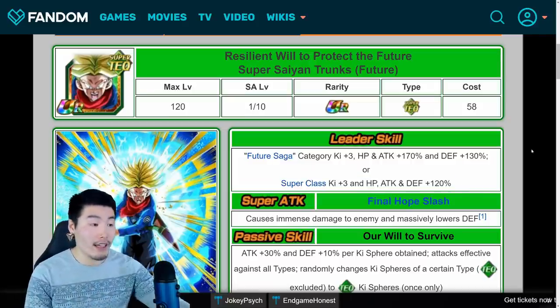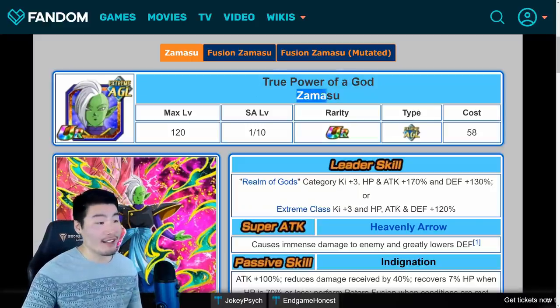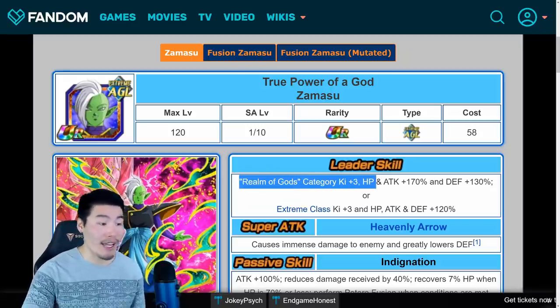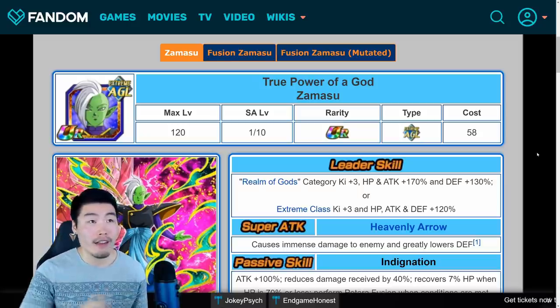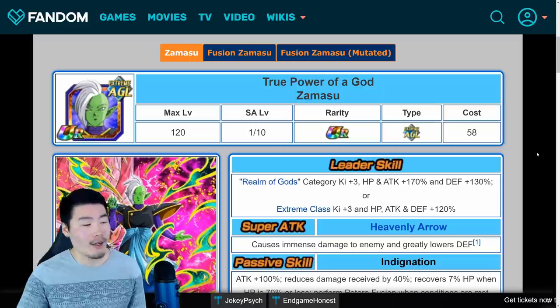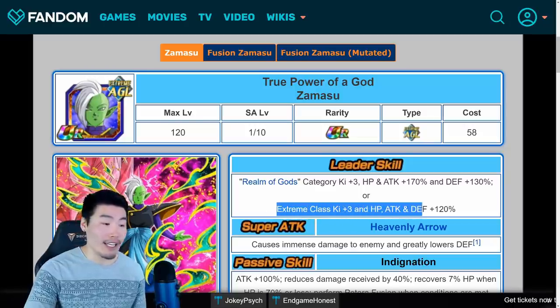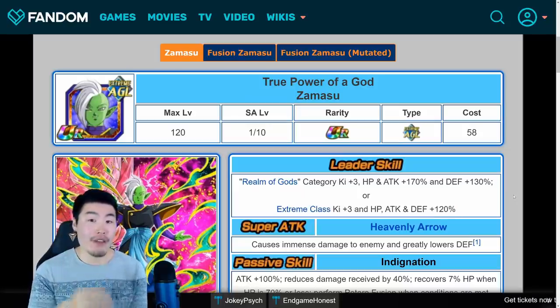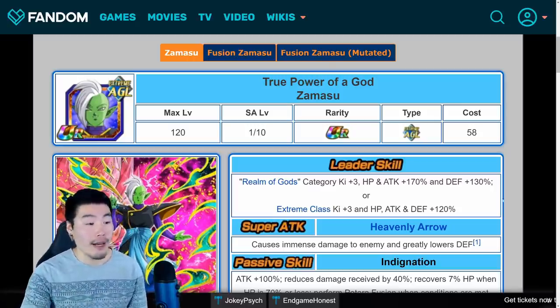Now let's move on to Zamasu, who I still think is extremely good — maybe not quite as good as Trunks overall, but still very, very good. His name is True Power of a God, Zamasu. He is a Realm of Gods Category leader: Ki+3, HP and Attack plus 170%, Defense plus 130%. This is the first new Realm of Gods leader we're getting since UI Goku came out about two years ago. He's also an Extreme Class leader: Ki+3, HP, Attack, and Defense plus 120%, so just like Trunks you can build very versatile teams with him.